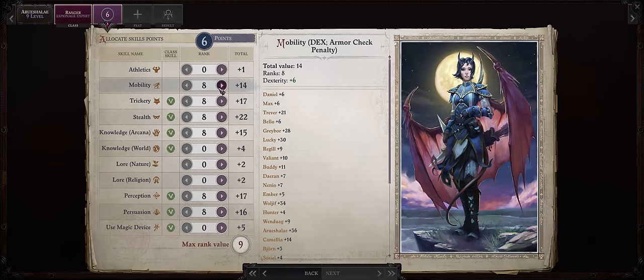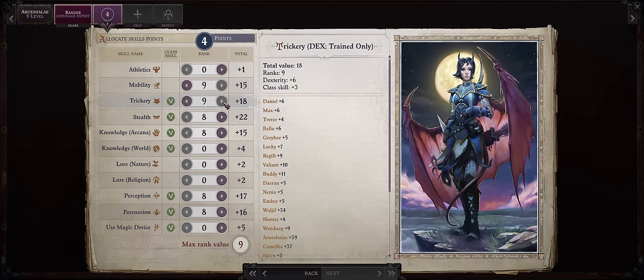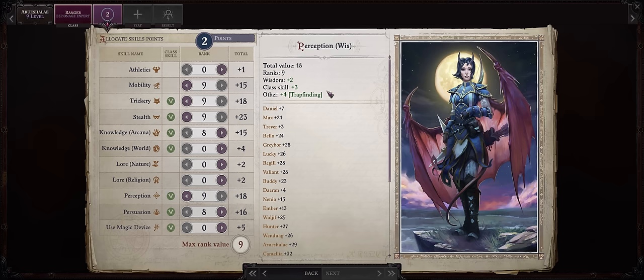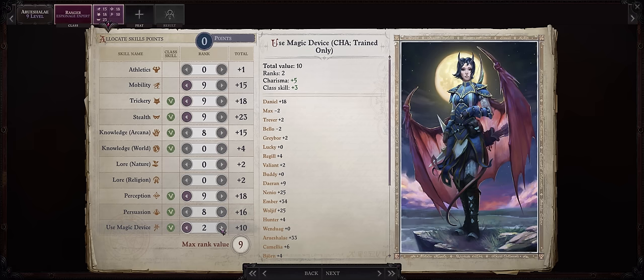For skill points, Mobility is a must-have. If you've watched my ranged Lan build, you already know the best longbow in the game has bonus damage based on your Mobility ranks. Plus she has amazing Dexterity. Besides that, Trickery and Stealth — once again high Dexterity — and as far as Stealth, she's pretty much the best stealth character in the whole game because of her special undercover boost. Then also Perception — she gets plus four from Trapfinding — and I would dump the rest of the points into Use Magic Device, since she also has high Charisma, so she can benefit from scrolls and support your party with them, especially Divine Scrolls.